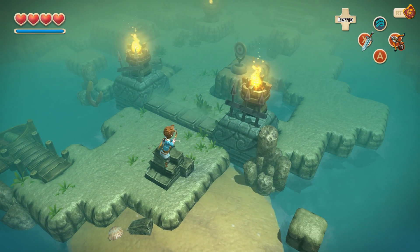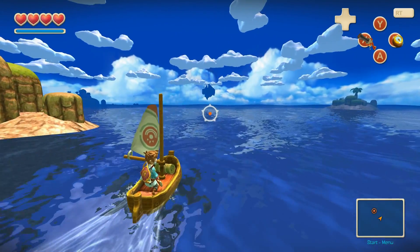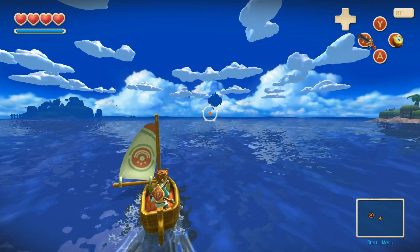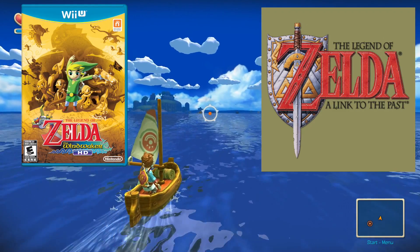Oceanhorn is an action-adventure game where you must solve puzzles, beat bosses, and collect a plethora of items. You traverse a fantastical world almost completely covered by water, to collect emblems of the gods to rid evil from this world. And yes, this should sound very familiar to you folks — it's pretty much Zelda, more specifically Wind Waker and A Link to the Past.